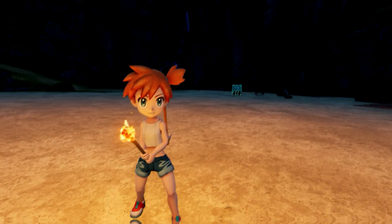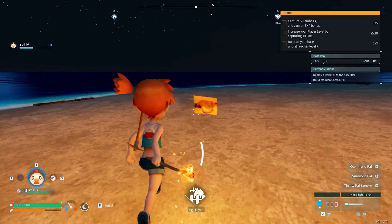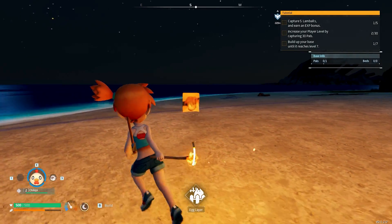As you can see, we have the Misty mod. Our carrying capacity is higher, we have a fully unlocked map, the Chikipis model is replaced by a picture of a cat spilling milk, and we can toggle the HUD on or off with the F9 key.